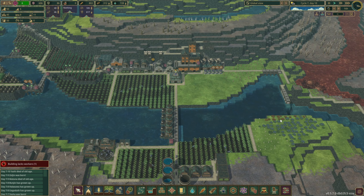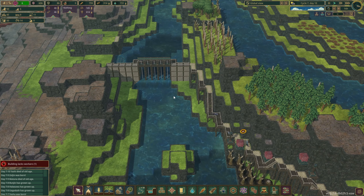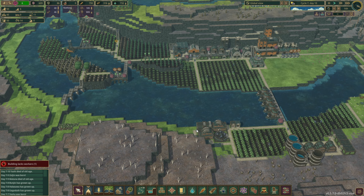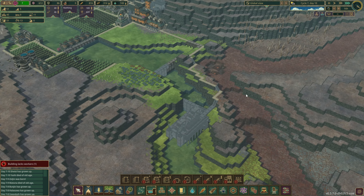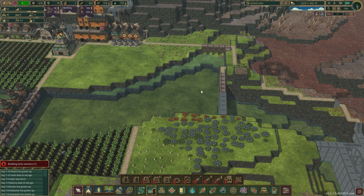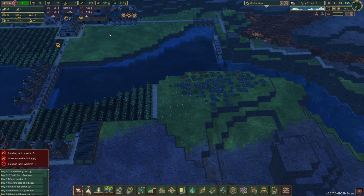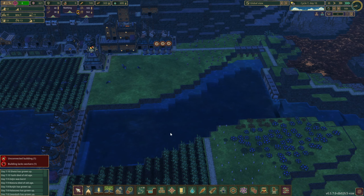Alright, so episode 4 here. We had a pretty busy episode 3 — dealt with our first bad tide, which unfortunately we did not get our dam completed in time. But it is very nearly completed, so hopefully we'll be able to redirect the next bad tide. We also started to map out a few pretty significant building projects. We're working on damming off this area to provide two tiles of water in here, which will be great.